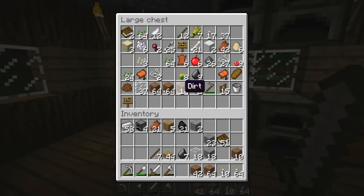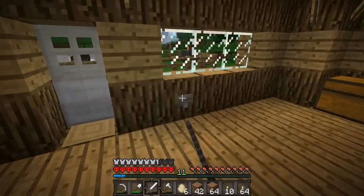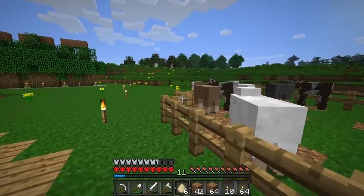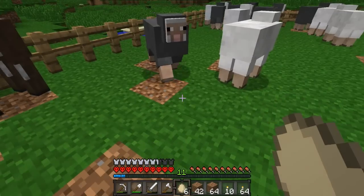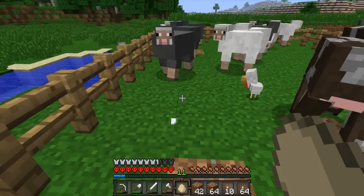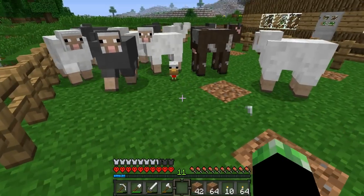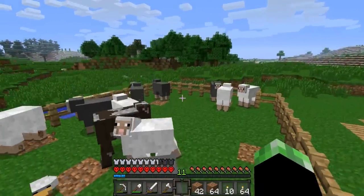I'm just gonna grab some food if I've got any. What can you do with cocoa beans? I don't know. Actually I'm gonna see if I can spawn two chickens in here and make a chicken farm. There we go — oh come on, oh come on — yes! Oh please, oh no. Wow really.